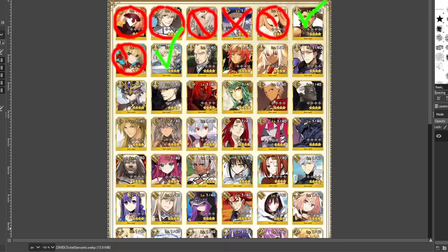Yagyu gets a nice circle — Buster servants are kind of out of the meta right now, but he's not bad. He's still a good single target arts crit Saber and can put in some work. Rama looks really good on paper, but when you actually use him — they say he has 76% NP gain, but he doesn't seem to deliver on that. He needs something — they gave him a buff and an animation update so they haven't forgotten about him, but he still needs more to be really usable.